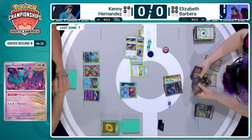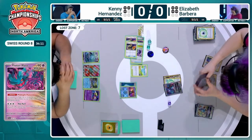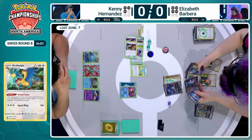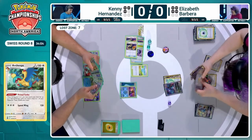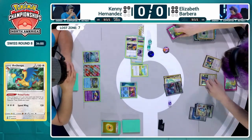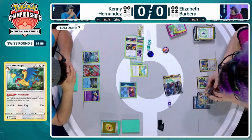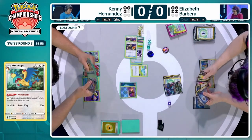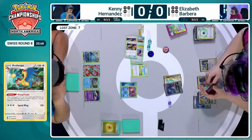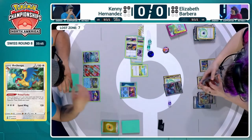We can start to see Archeops start loading up, possibly even the Lugia at this stage. Lugia seems a pretty nice attacker. I told you at the beginning of the game, Joe, the energy was looking a bit dodgy for Elizabeth — she had a bunch prized and then a bunch hit the discard pile early. We just lost two because there was one on each Mincino. I'm not sure she's got enough. She has so many in hand — three in the hand. That hurts. She does have Boss's Orders though, so she can take out another low HP Pokémon with Fluttermane.